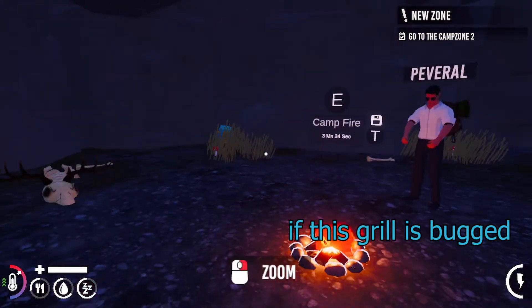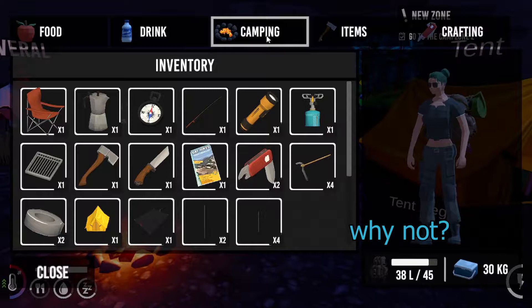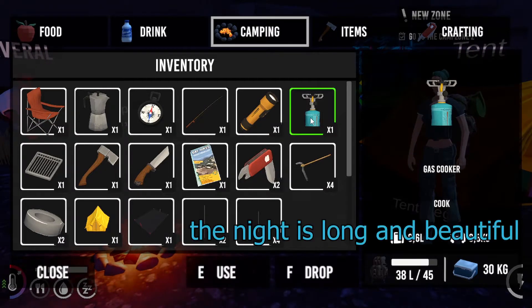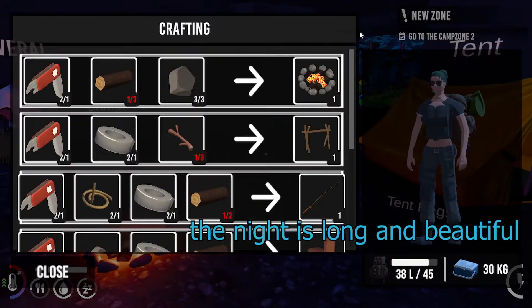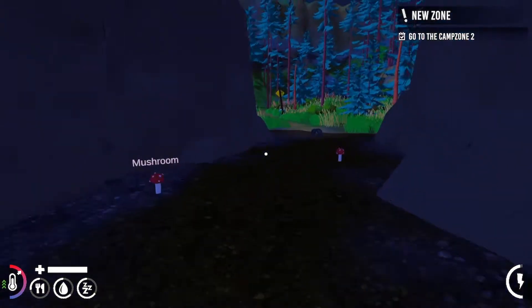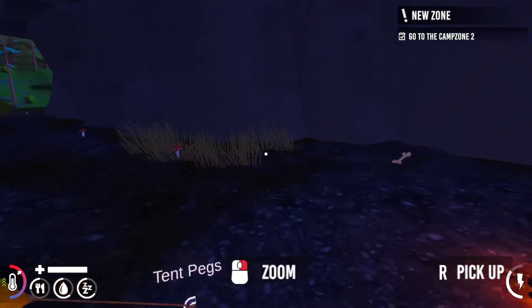This grill is bugged. Should we create our own campfire? Do we have to eat now? The night is long and beautiful. I just need two more wood and I could create. Can you create now? No, I don't have wood. We're just taking over a bear cave and we're out here camping.